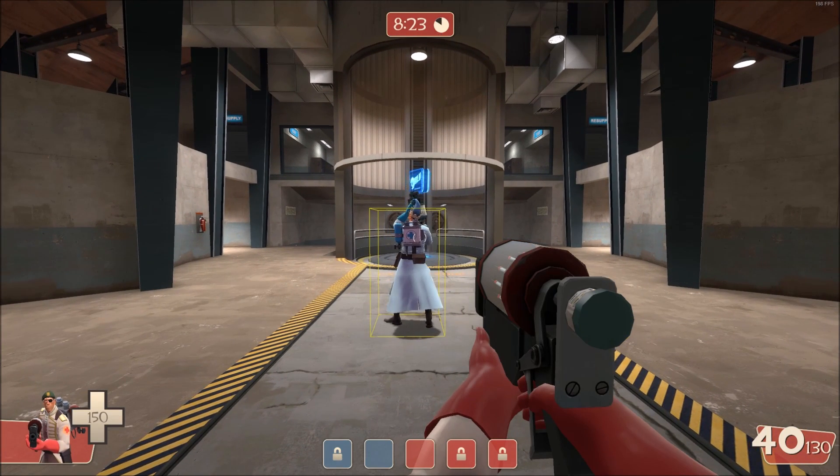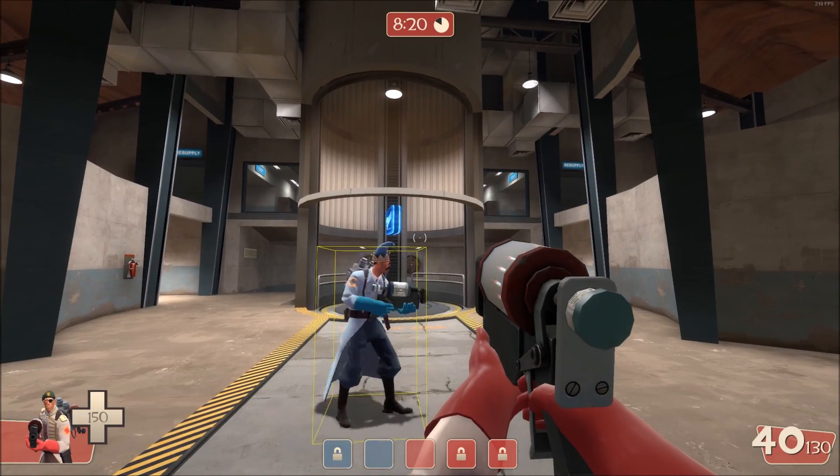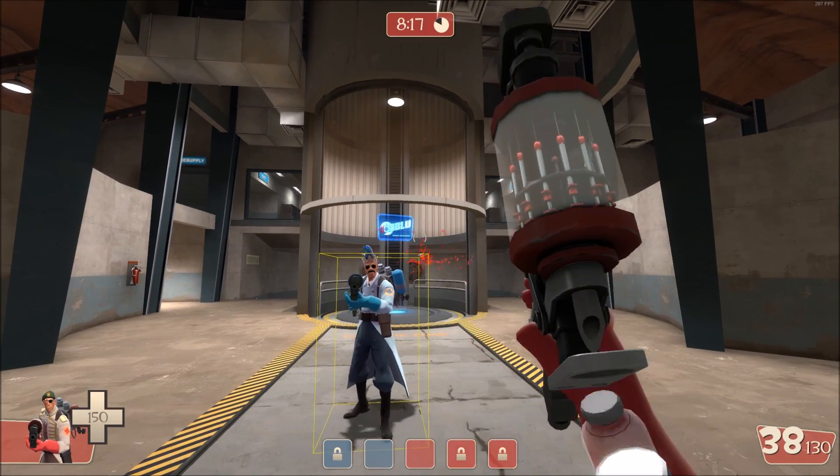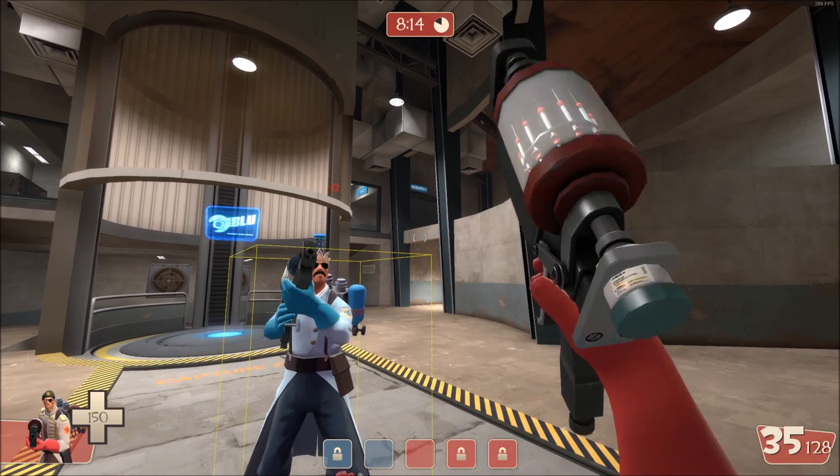This is the player's physics hitbox in Team Fortress 2. The game uses this to determine if you are colliding with physics projectiles, such as rockets, grenades, needles, and arrows, as well as enemy players.